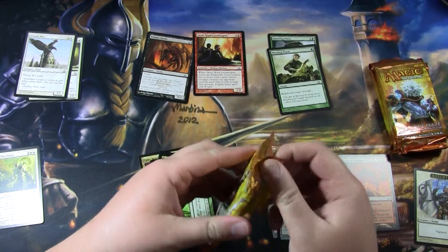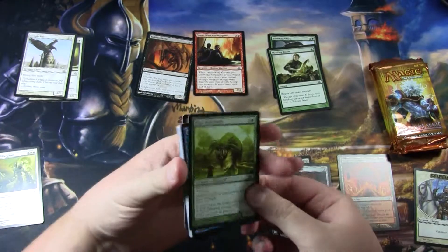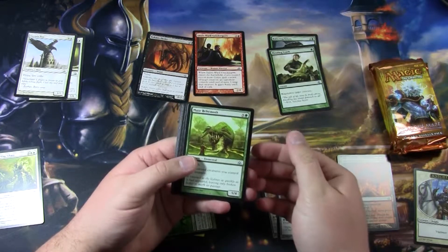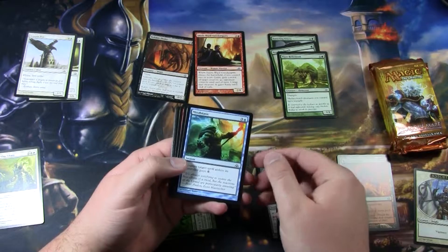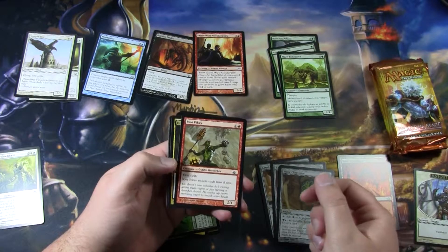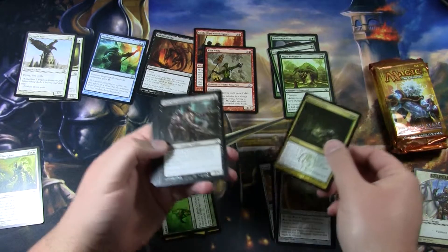Moving into the second pack. We have Maze Behemoth — he gives multicolored creatures trample, and is a 6-mana 5/4 with trample, not bad for limited. Mind Static, a 4-mana counterspell. Another Cluestone. Riot Piker. Drown in Filth, a removal spell.